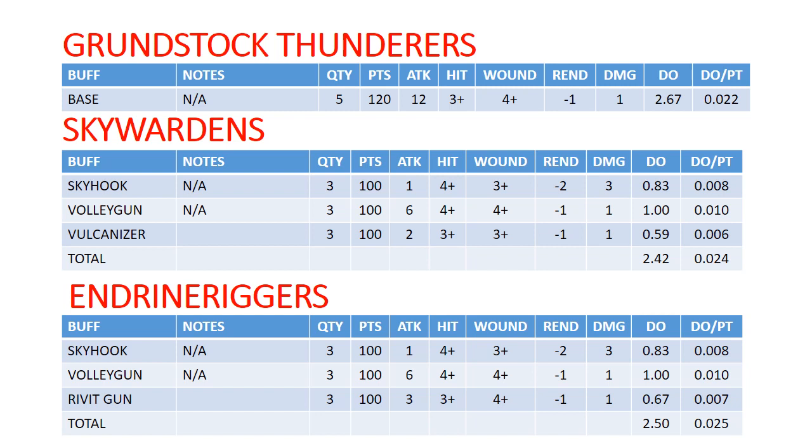Sky Wardens and Endrin Riggers are very similar to each other. The big difference is your Vulcaniser Pistols versus Rivet Guns on the odd third guy. Your Rivet Guns on Endrin Riggers are actually a little bit better — they do more damage and have longer range. So Endrin Riggers are, oddly enough, your better choice for shooting and also your better choice for melee. Right now there's basically no reason to run Sky Wardens. There are some power pairs available in Kharadron Overlords for these guys, but nothing that's really that exciting — rerolling ones to hit is going to drag down your points efficiency, not buff it up.